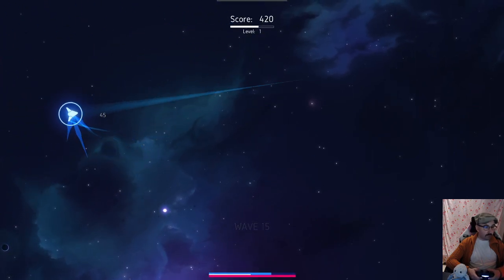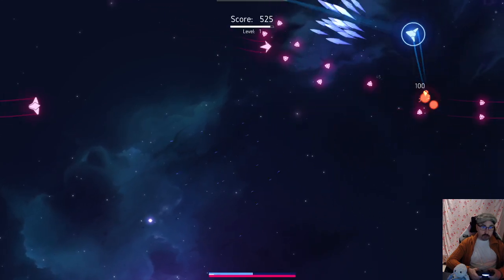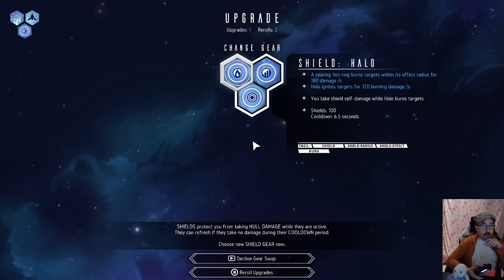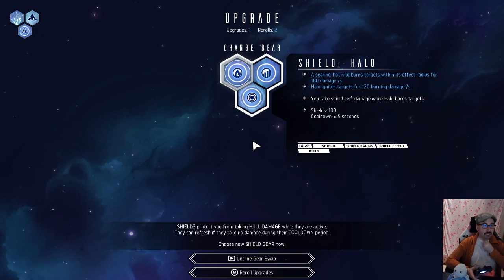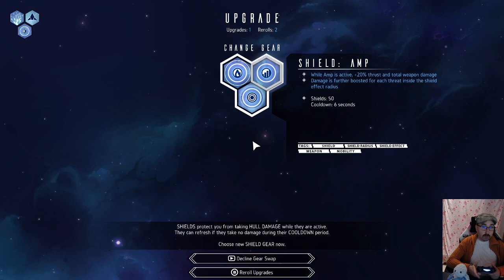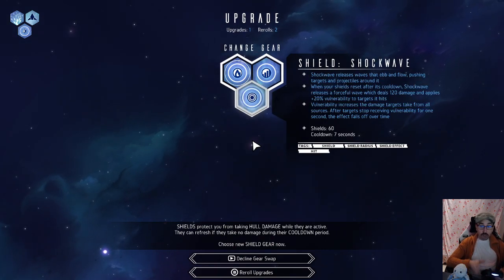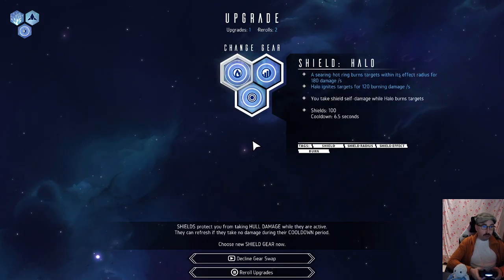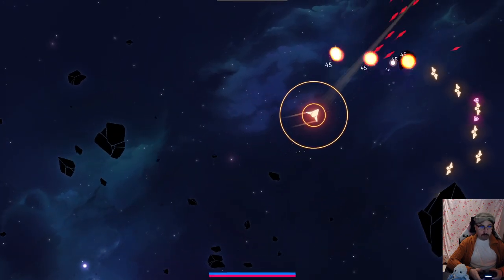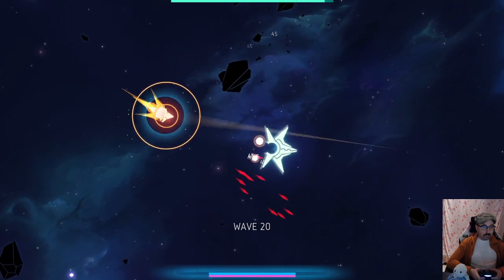I want to be relatively close to the enemy to use this weapon to its fullest. Halo: a steering hot ring that burns targets within its effect radius for 180 damage per second, ignites targets for 120 burning damage per second. You take shield self-damage while Halo burns targets. While Amp is active, increase thrust and weapon damage, further boosted for each threat inside the shield effect radius.